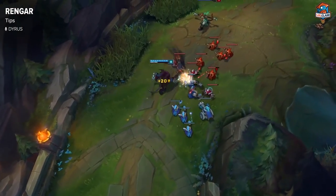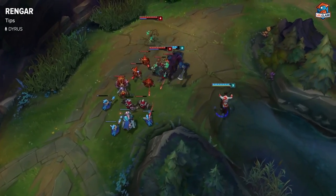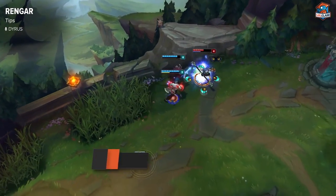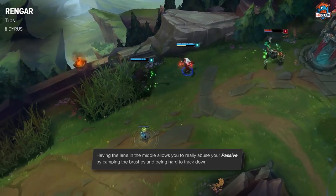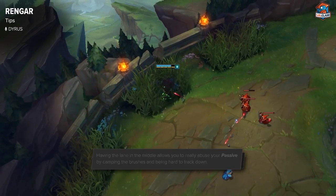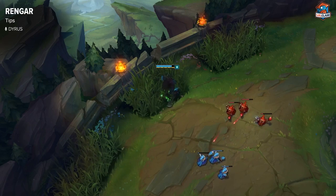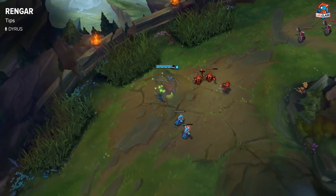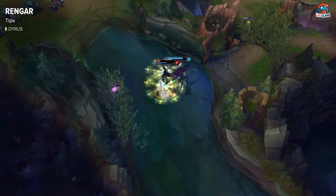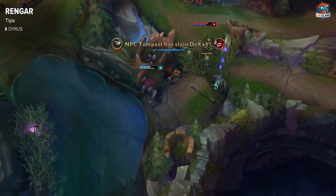When playing Rengar, a good tip is to keep the lane in the middle. The biggest thing about Rengar is having his passive to either jump on the enemy or jump on creeps. When you're pushed up on, you can't use the wave and you get harassed under tower. But when you're pushed up, you have the option to play the mind game where either you roam, you base, or you just sit in the brush and go on them when they get back into the middle of the wave. It's really important to count how many creeps are on the wave because if they have too many, you may die just from creep damage alone. Depending on how you play the mind game, it separates the good Rengar players from the really great ones.